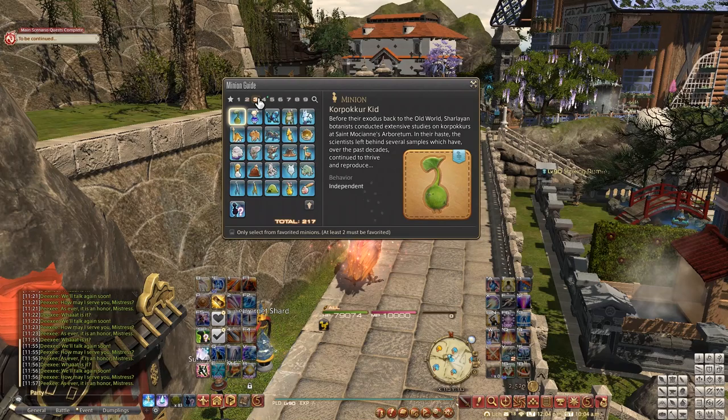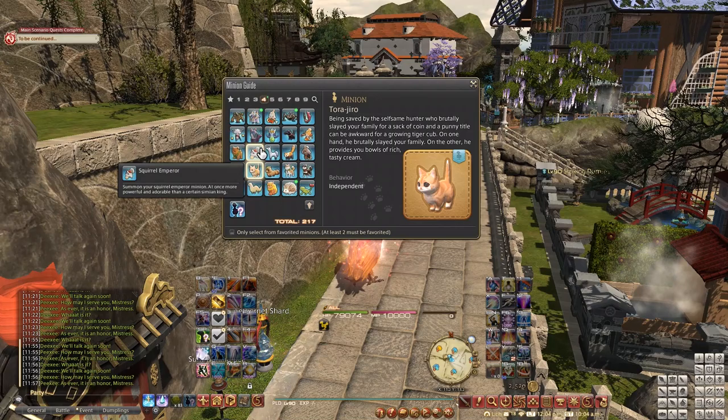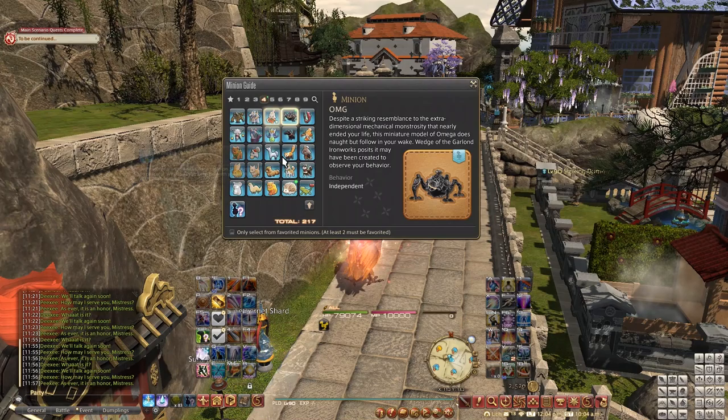Island Sanctuary can hold up to 40 minions and have them roam free, so if you haven't been on the grind, now is a good time to get as many as you can. I have a cool video guide on how to get a lot of cheap and easy to acquire minions, and you'll find it in the description of this video.